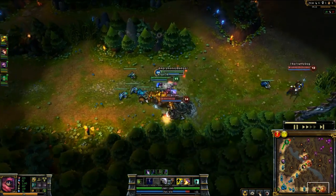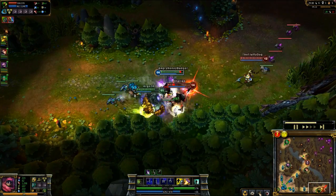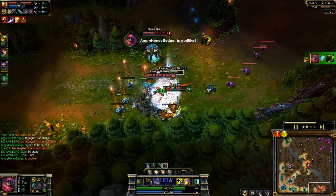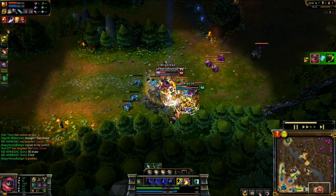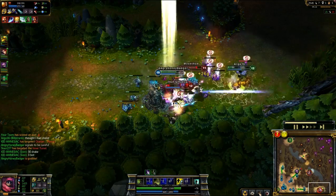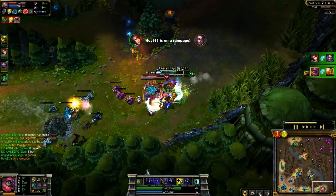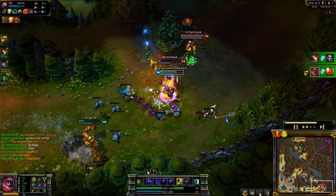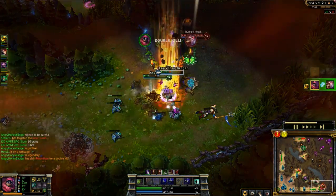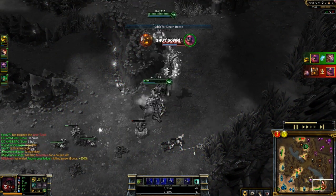I'm going to jump in here. There's Jinja making a mistake by not coming back to help. After I kill him, Allie gets here. That's fine — I'm going to kill him for his stupidity. Now I have to focus Alistair. Brand is showing up too, but I'll take another kill — that's three of them. Now I'm going to die to Brand's ult bouncing around because he does crazy damage.